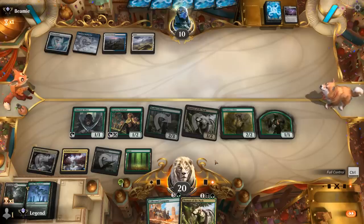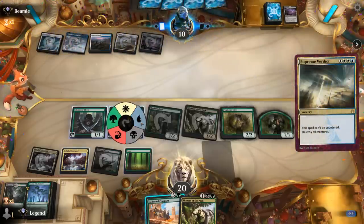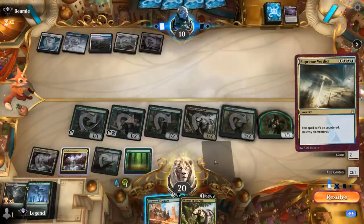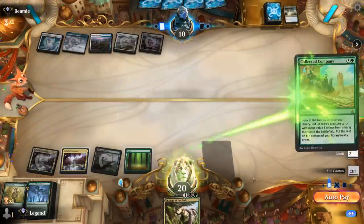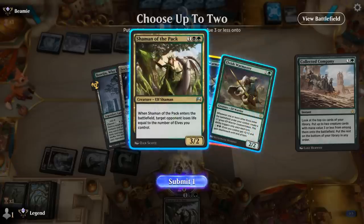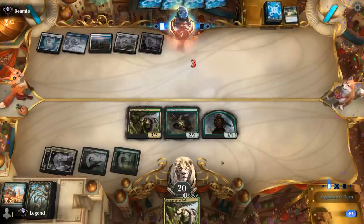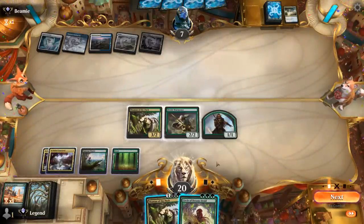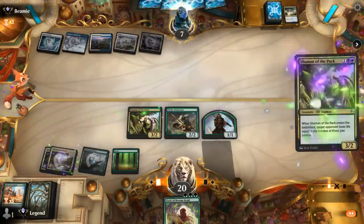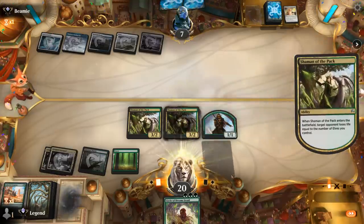Boseiju on top. Opponent gets to have their turn. Another Field of Ruins. And there's a Supreme Verdict — float some mana, let the Verdict resolve, then cast Company and hope for the best. Okay, that's pretty good. We can go Warmaster plus Shaman — Shaman will deal 3, and then next turn Shaman will deal 5, and that should be game. Make sure to get the token first, unless our opponent has some more interaction. Circle of Dreams — let's just play another Shaman. March for X equals 2 still doesn't quite save them, as we drain for 3 and attack for 4. Awesome — we even beat Blue-White Control, which is probably an unfavorable matchup if they're packing a bunch of main-deck sweepers.